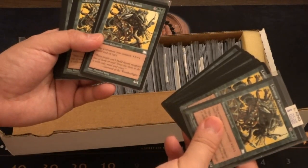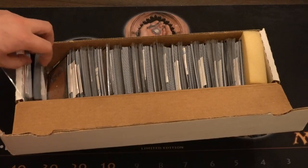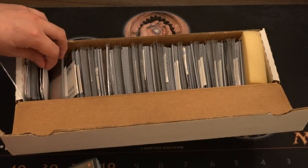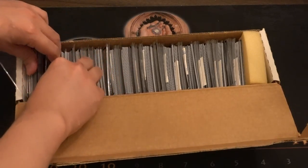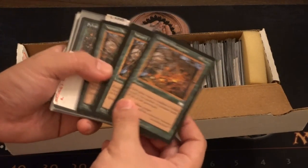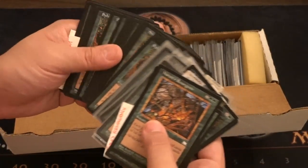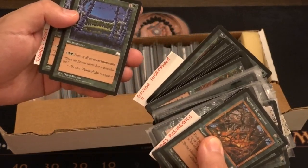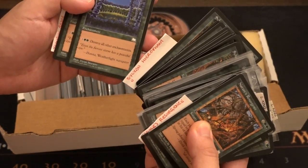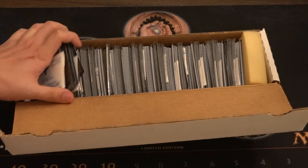Leviathan used to be uncommon and was reprinted as uncommon somewhere. I'm just gonna grab this pile — oh, Nature's Resurgence, this is a very good card. There's a lot of Sylvan cards and Tranquil Grove — pretty cool. So anyway, that is box number two. Bye guys!